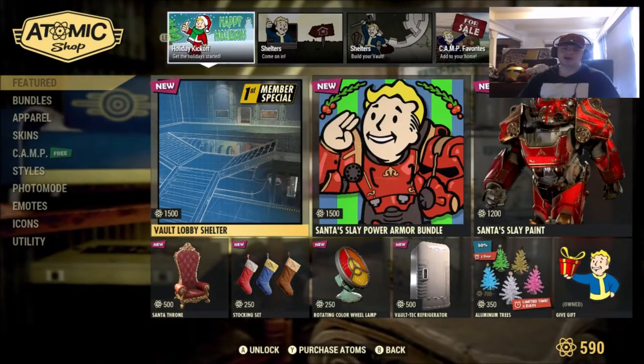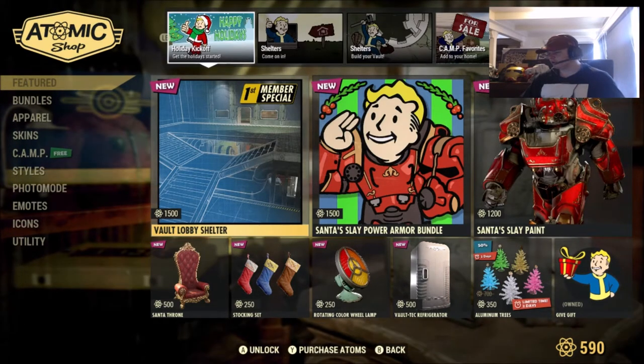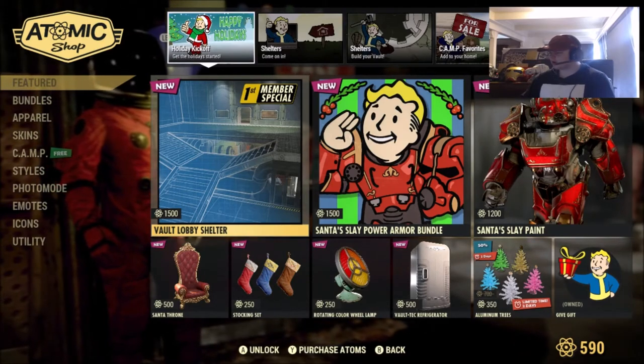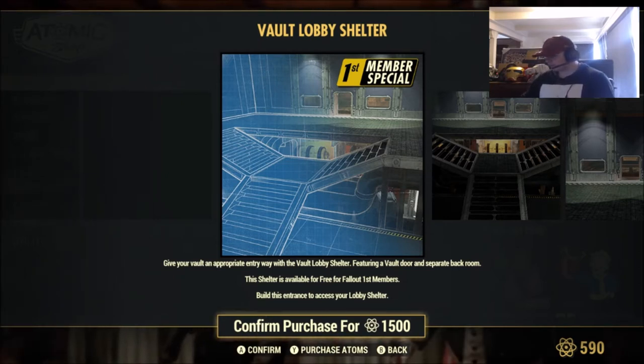What's going on everyone, welcome back to the channel. Today I've got another Fallout 76 Atomic Shop update video. This time we have a holiday kickoff and a Vault Lobby Shelter Fallout First Members Special. This shelter is available for free for all Fallout First Members. If you're not a Fallout First Member, you have to buy it for 1,500 Atomic Points.